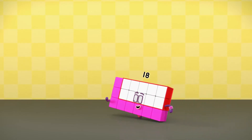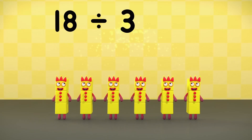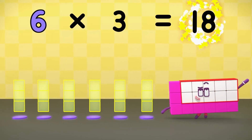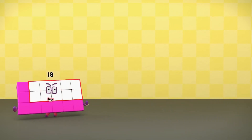Here I go again! Eighteen divided into threes equals six. Six times three equals eighteen! I could do this all day, so I will!